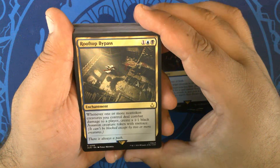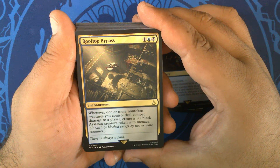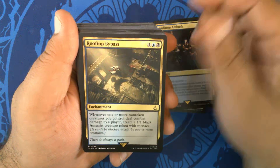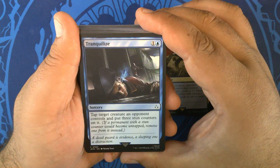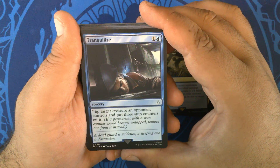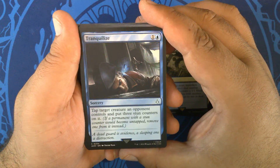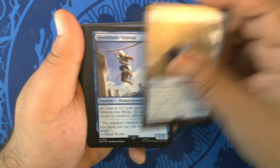Rooftop Bypass — one blue-black enchantment. Whenever one or more non-token creatures you control deal combat damage to a player, create a 1/1 black Assassin creature token with Menace. That's pretty sweet. Tranquilize — one and a blue sorcery. Tap target creature an opponent controls and put three stun counters on it. If a permanent with a stun counter would become untapped, remove a stun counter from it instead. We have three copies of that.